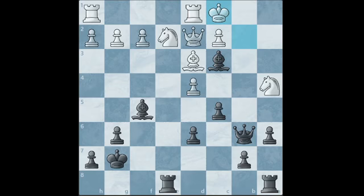Then bishop takes on d2 check. Rook takes on d2. And queen to a5. Black is completely winning as he is up a queen and the game goes on. But in the puzzle, white plays king to a2 and blunders mate in 4.